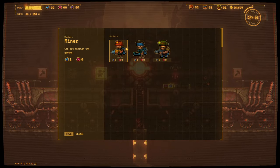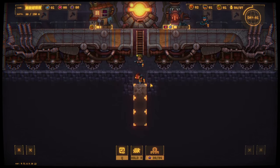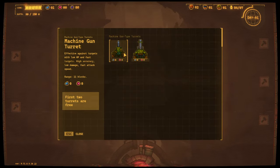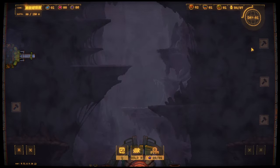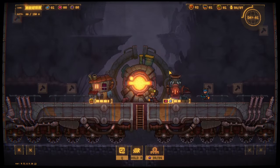I'm going to get another miner who can dig, a carrier who carries resources, and a guard that shoots monsters. I'm going to get a guard just to beef up our security. I should have thought about building towers here. Machine gun turret or a gun 311, effective against targets with a high HP. Nice range though, 17 to 11. First two turrets are free so I'm just going to plonk a couple of these down.